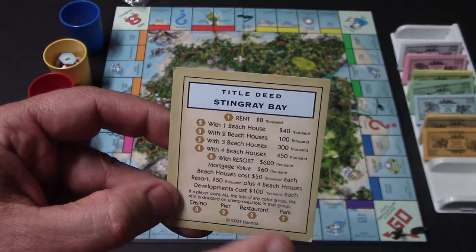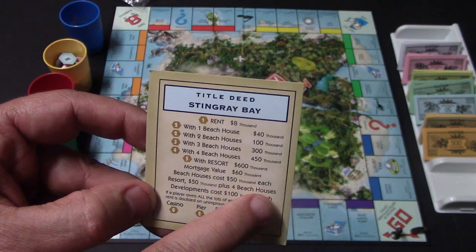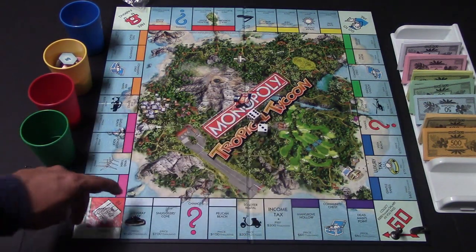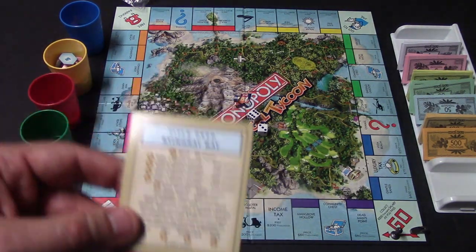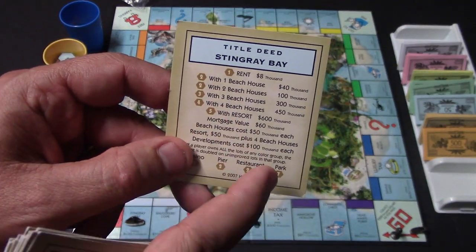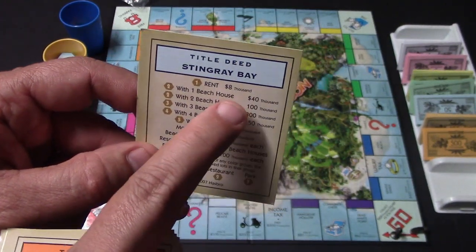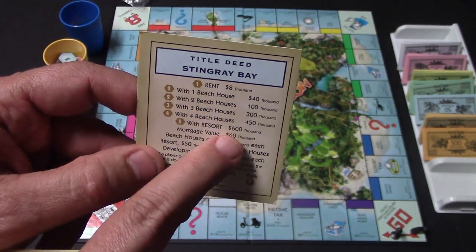For example, I wanted to buy a beach house — it would just simply cost me $50,000 each. So I could pay $100,000 and build a beach house on each property. There's an even-build rule: you can't just build four on one, you have to go one, one, one, then two, two, two, et cetera. Once you reach four beach houses, you can buy a resort — pay another $50,000 and trade in the four houses and put the resort in. The property card shows the rent for each level of development.